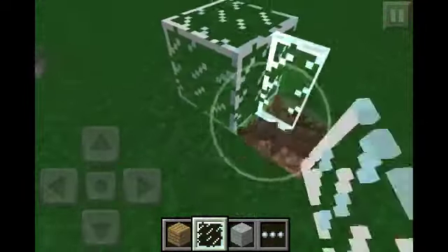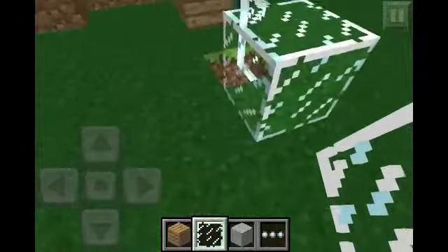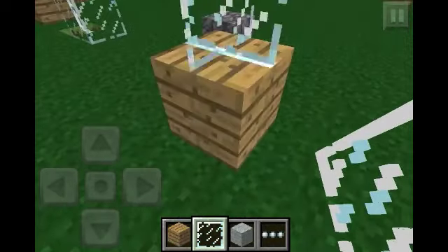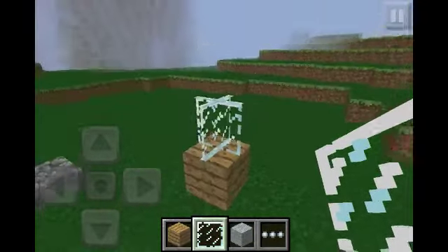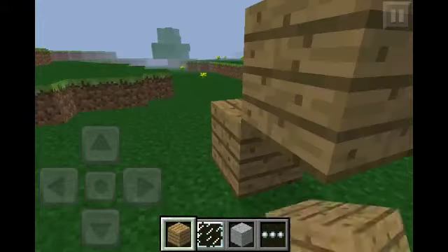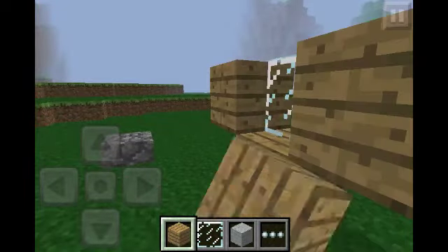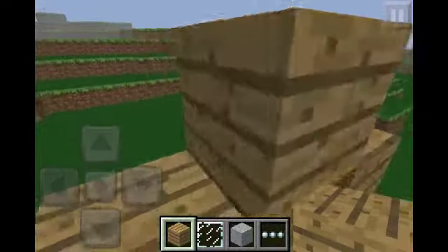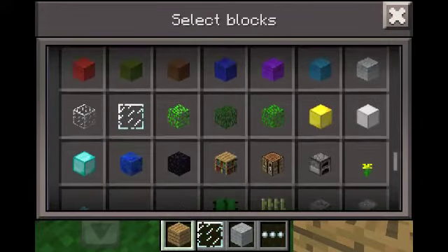I don't know if that's a glitch or a bug or it's supposed to be like that, but if you put down a block and put a glass pane on top it goes like that, and if you put something right here it goes out like that, and if you put something on the other side it makes a full glass pane connection.